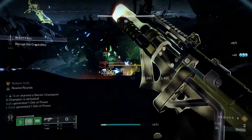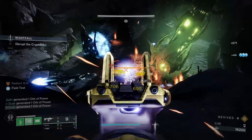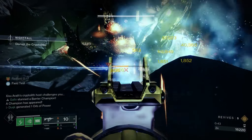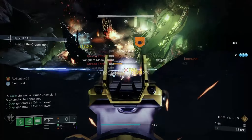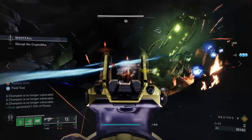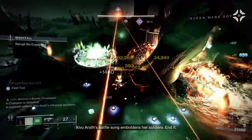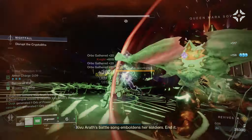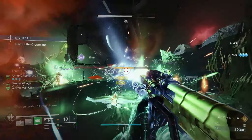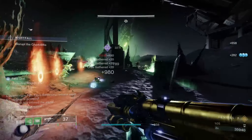With Grandmaster Nightfalls in full swing, I wanted to showcase a build for each class which can be universally used across all Nightfalls whilst being extremely effective and able to clutch in a tough situation. Titans are up first, and it would be insane to suggest anything except Strand with Banner of War, but this season it has a solar twist as the artifact mods enable the effect of Radiance, Scorch and Ignite without the requirements of being on a solar subclass, so you get the best of arguably the two strongest Titan classes all in one.